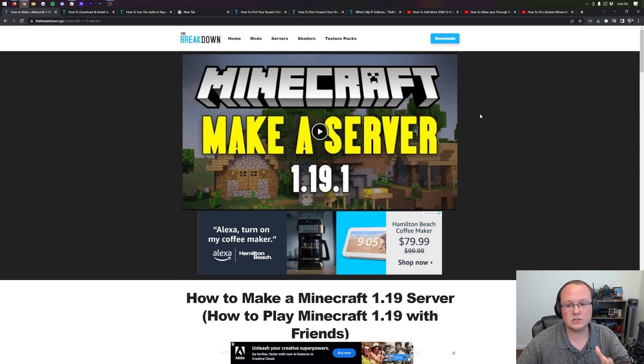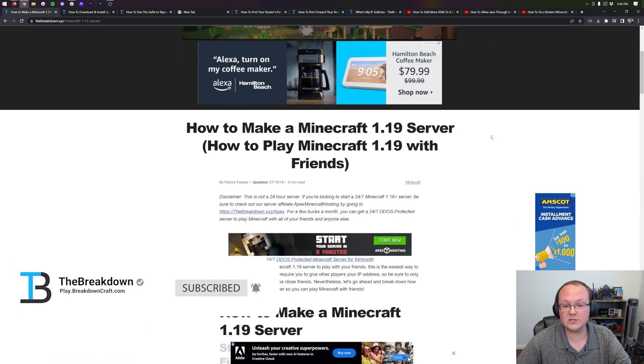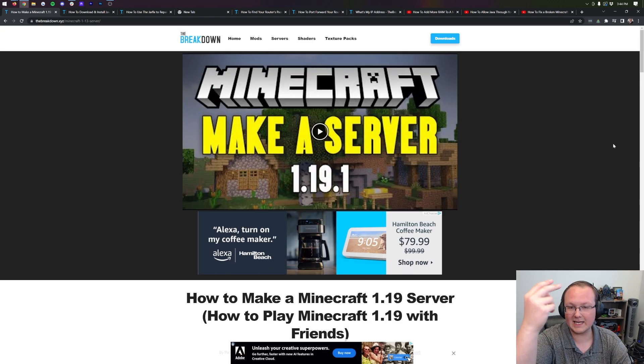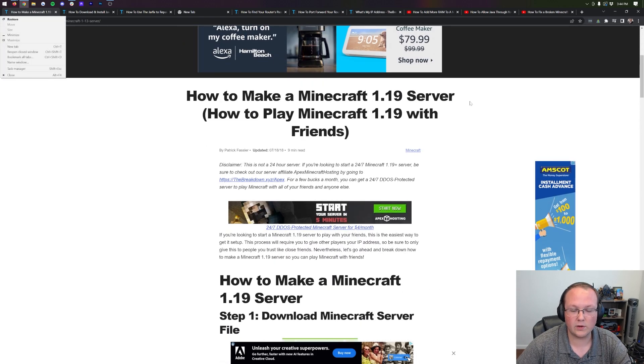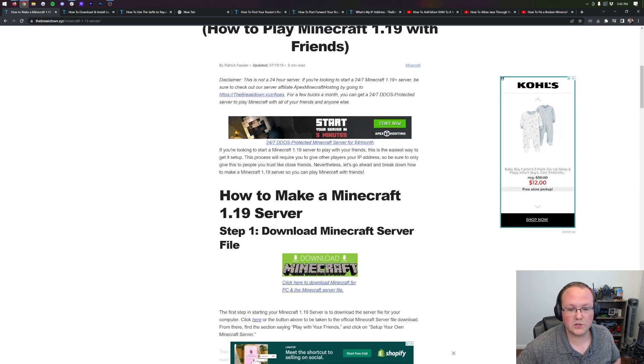Nevertheless, let's go ahead and get our server up and running here. While Apex is the easiest way to host a server, it's not the only way, and in this video we're going to show you exactly how to get your server up and running on your own computer. First things first, you want to go to the second link in the description down below. That's going to take you to our complete text tutorial for how to make a Minecraft server in 1.19, 1.19.1, and 1.19.2 — this tutorial will work for all of those versions.